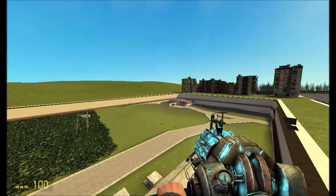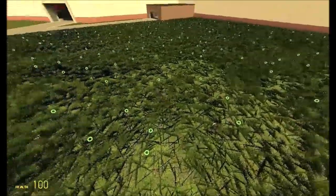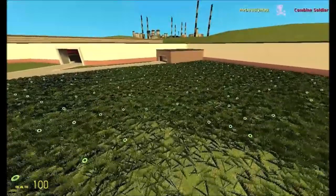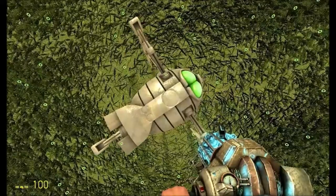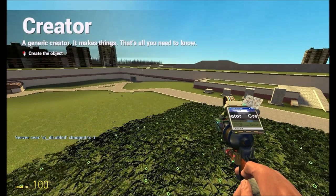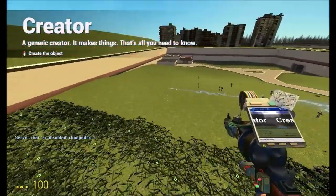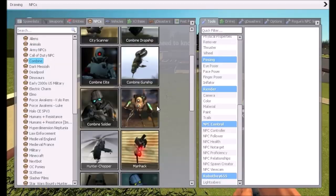Going back over this way - yep, there it is. There's my machine, going back in. It is right beneath my feet. All right, I think they're all down now. So what I'm gonna do right now is just place some more NPCs down - we're gonna place down some more NPCs and have a bit of a blast.